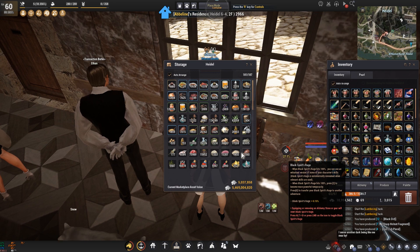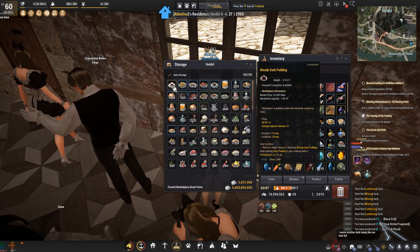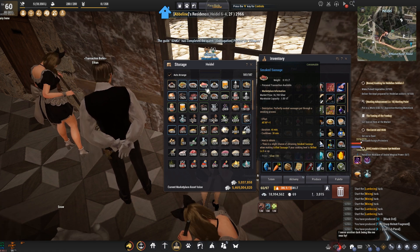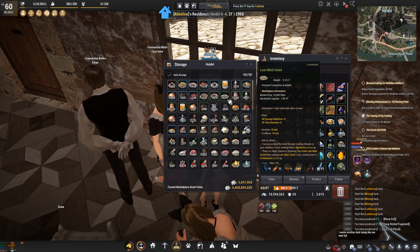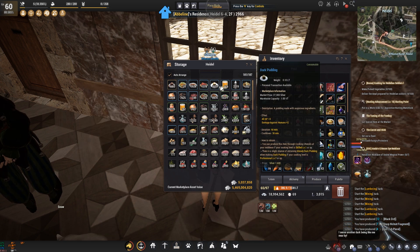I've started the preparations for the sub-recipes, and I'm going to break it all down here. Just to state what the recipe is for media meals: it's the dark pudding, the sausage, the grilled sausage, the lean meat salad, the exotic herbal wine, and then the oatmeal.